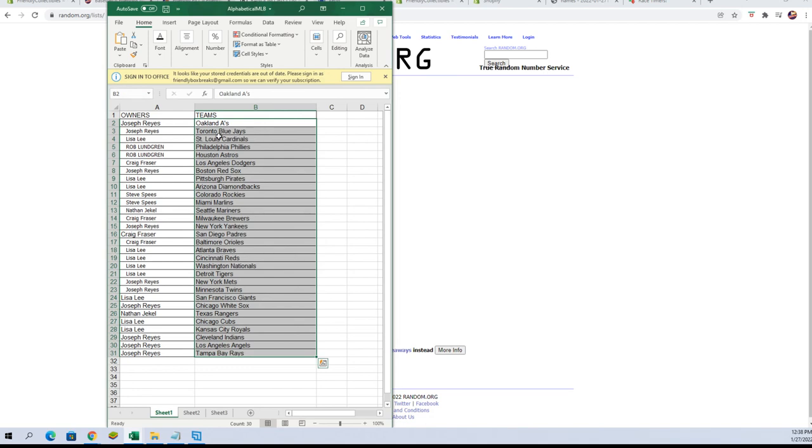All right — Joseph R, you've got the A's and the Blue Jays. Lisa L, you've got the Cardinals. Rob L, you've got the Phillies and Astros. Craig F, Dodgers. Joseph R, Red Sox. Lisa L, Pirates and Diamondbacks. Steve S, you've got the Rockies and Marlins. Nathan J, you've got Mariners. Craig F, Brewers. Joseph R, Yankees. Craig F, Padres and Orioles.